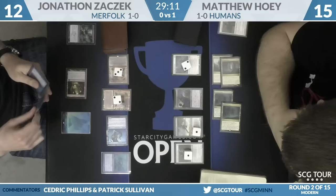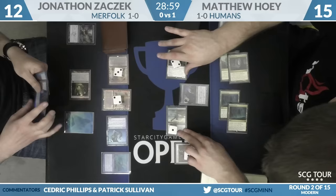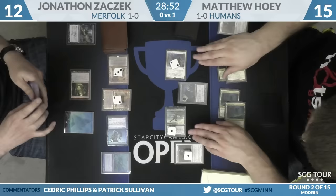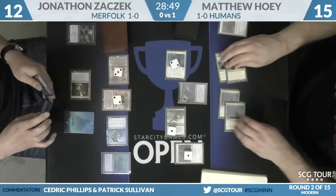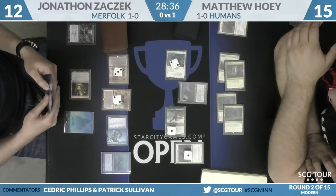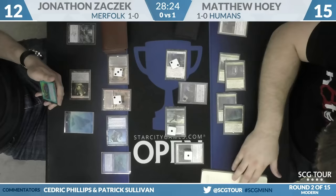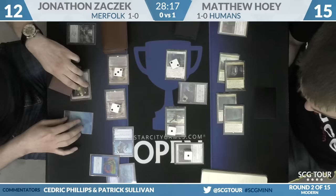The Necromancer is also really vulnerable to Trickster at instant speed. If you make double blocks expecting zombies and the Necromancer loses its abilities, that's really bad news. You'll see Thalia's Lieutenant and Kitesail Freebooter — three-three and two-three — going to the red zone. If the game plan is to win in the air and chump on the ground, the Necromancer plays fine in that style. Lord of Atlantis comes in through the Vial as Zaczek leaves his Vials on three and two.